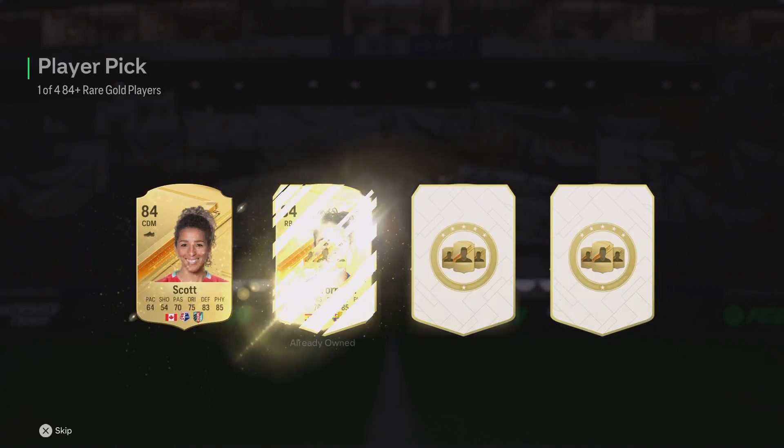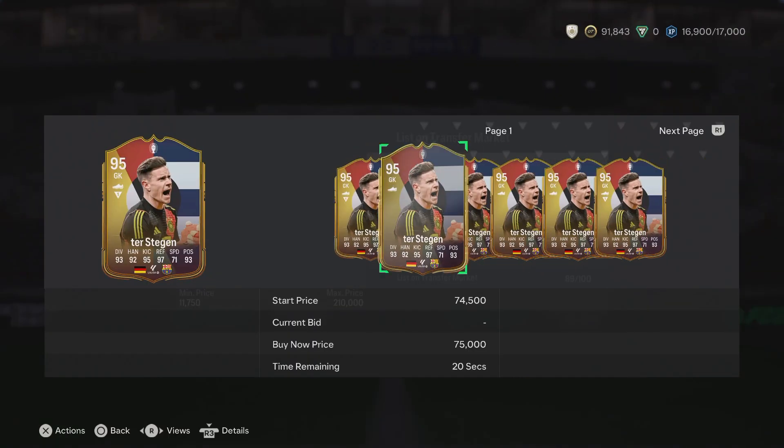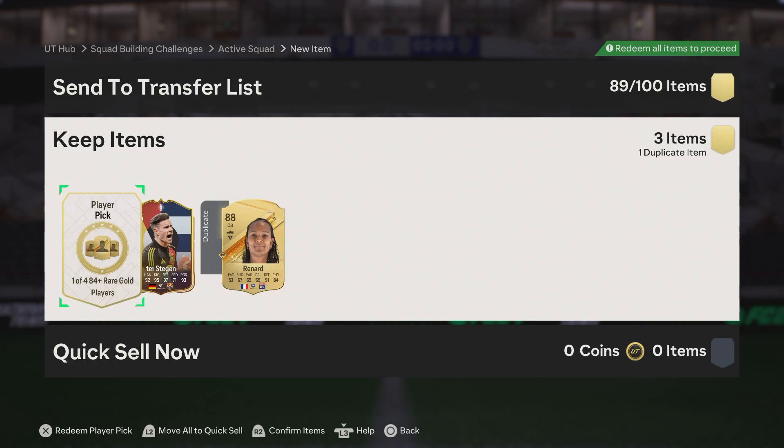Let's see what else we get. We get an 88 — that's nice. That's going to go into a 27 player pack. Let's see what Tostegen's price is. Oh, that's still good though, that's still very good.